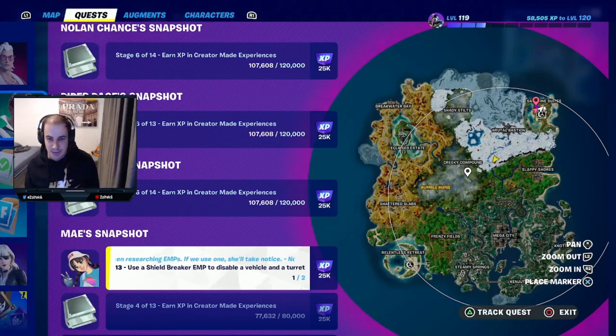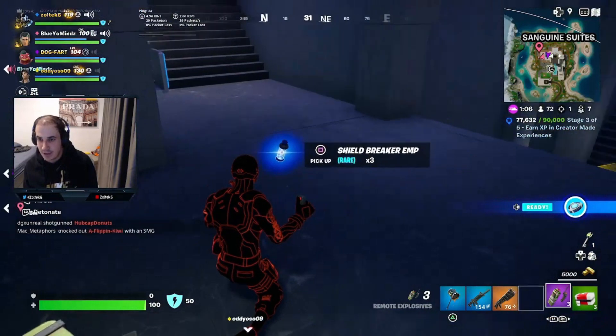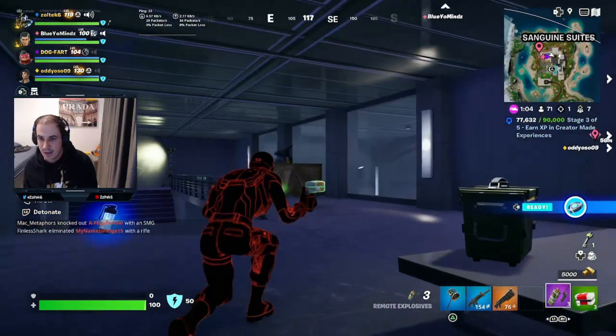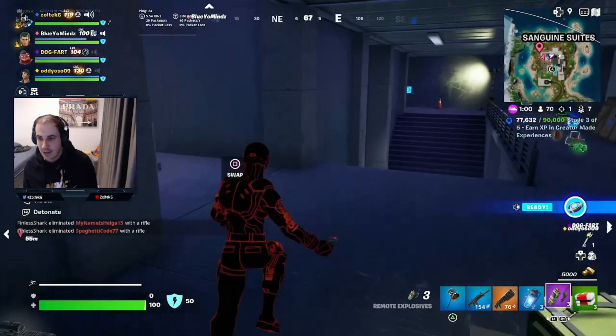Alright, what is up guys. I'm gonna be showing you today another video on how to use a Shield Breaker EMP to save a vehicle and a turret. This is gonna be a Shield Breaker EMP right here — you can get it from opening regular chests, and you're just gonna want to pick that up.